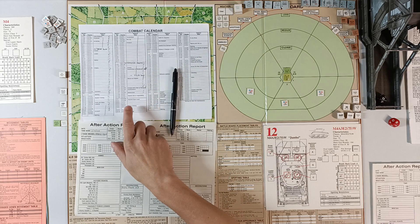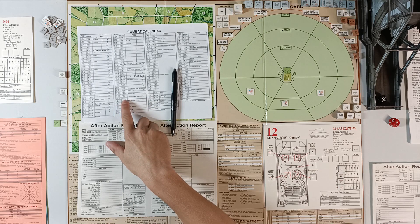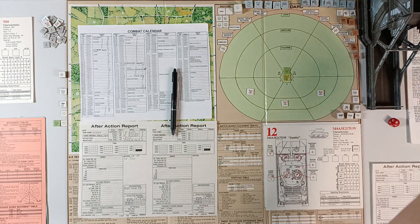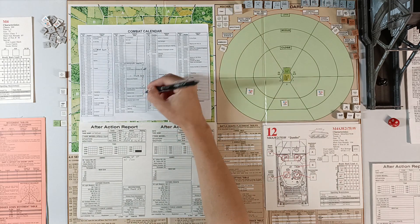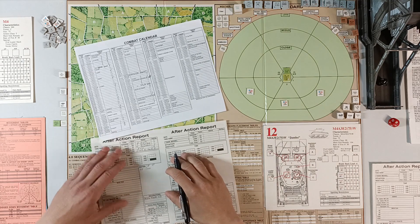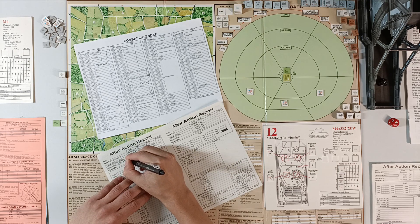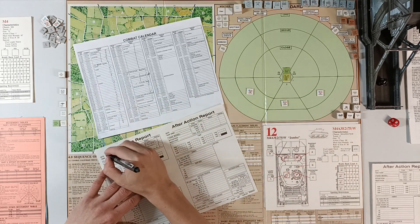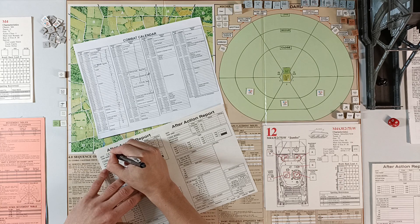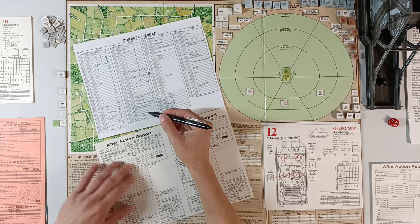We have 3 advances with light resistance. Cleared zone of responsibility. Light resistance combat occurs on a roll of 2 or lower. Roll of 1, so the first one is combat. The situation is a light advance. The date is going to be the 28th of November 1944. So we're getting close to December now.